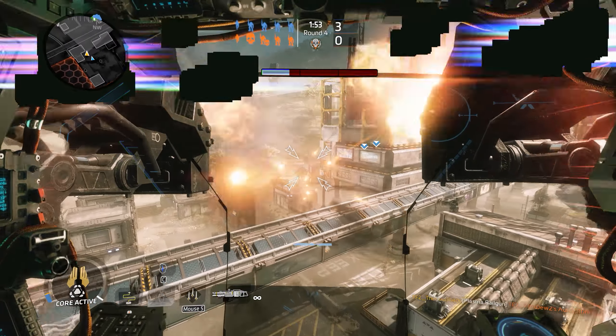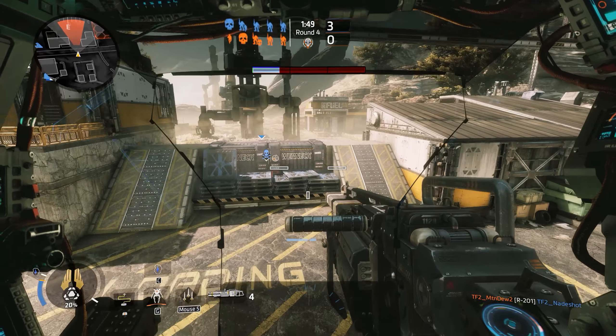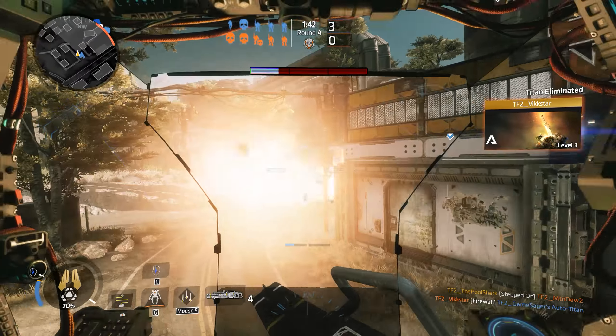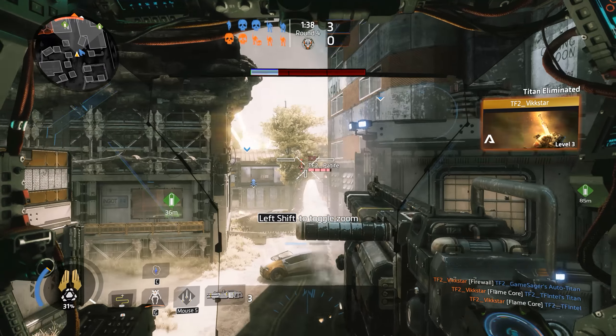Sticking to teams of two is the best way to flank around an enemy's side. You've got one person to push the attack and another person to watch sides and back, or to push the attack when you need to recover. Doing this rotation allows you to take out an enemy and provide for the most amount of defense when there's only two of you on a side.